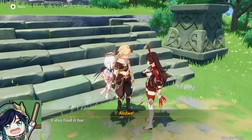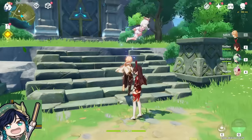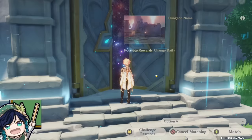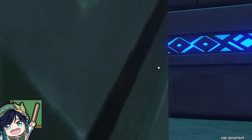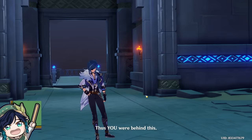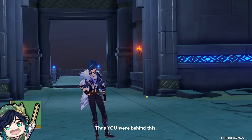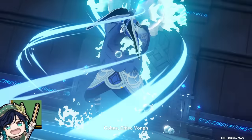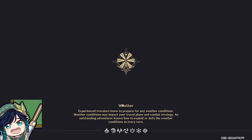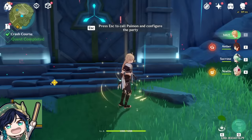The game is going to lead us to multiple different domains, which are basically temples with treasure inside. After beating the second domain, we're going to obtain another new character that will be joining our party: Kaeya. Even though Kaeya is a starting character, he's actually a really really strong character both in the early game as well as in the late game. In the early game we're going to be using him as a physical carry, using his really really strong powerful sword attack. In the late game, we're going to slowly transition him into a cryo carry using elemental abilities to damage our enemies.